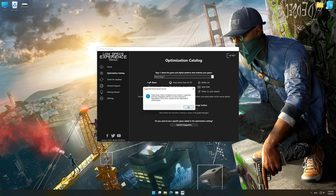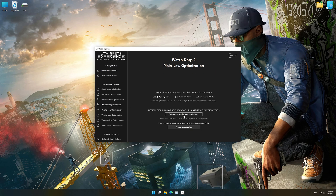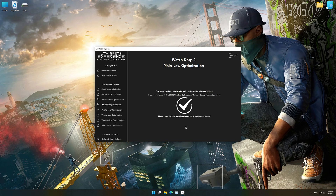Low Specs Experience will now automatically check if the game version currently installed is supported by this optimization. If it is, press OK and the optimization control panel will load. When it loads, simply select the optimization presets and the resolution you would like to render your game at. This is something you will need to experiment with on your own in order to see what works best for your system. Once you decide, press the Execute Optimization button and then start your game.